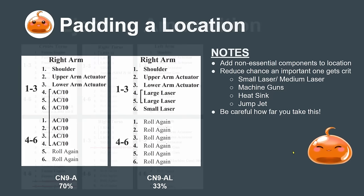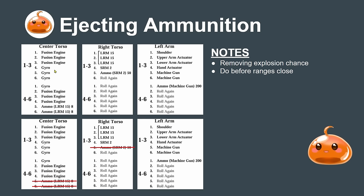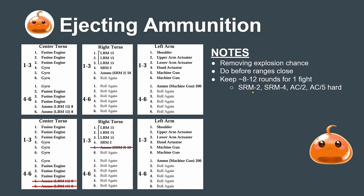Another tactic in-game is ejecting ammunition — this removes the explosion chance from a location. You want to do this before range closes. The Thunderbolt can choose to eject its center torso or right torso ammunition as range closes to increase its defense. Typically you want to keep about 8–12 rounds for one fight, so you might enter with only 8 rounds for the SRM2. This also applies to AC5s, AC2s, SRM4s, and SRM2s that often have too much ammo for a single fight.